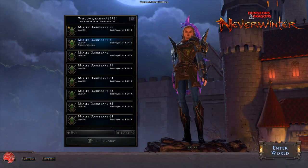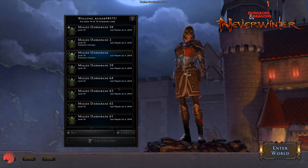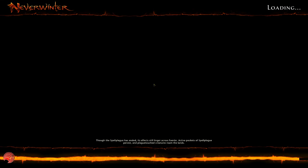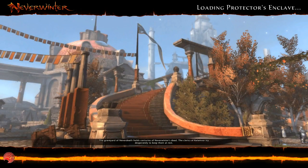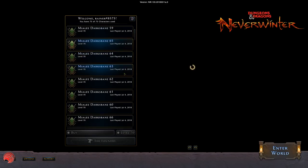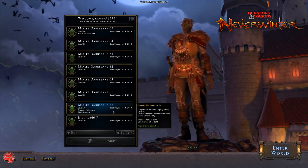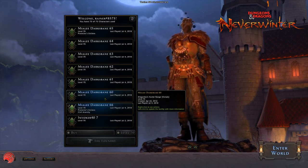Note that you have to reload the character screen before you will see any new characters that you just copied. Right now I have Mia Li at level 65. If I reload this screen by logging into a character and then going back to the character screen, we should now have level 66 because I just copied a character — and indeed, here she is at 66. So the character screen does not refresh immediately.